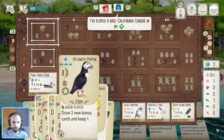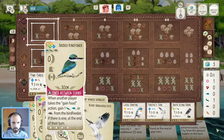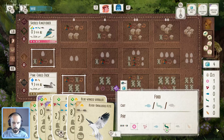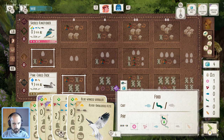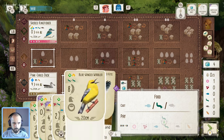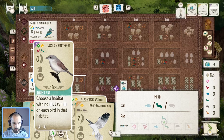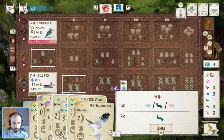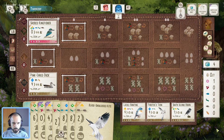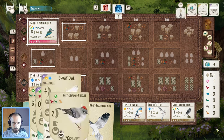They're going to play condor first, which actually works out nicely for me because now I'm almost certain they're going to take food. I can prepare for that by playing the kingfisher — I think that goes down in the forest and we use a worm on that. If we get a free worm or rat from the kingfisher I can use that, and then hopefully get a bit more nectar for flexibility.